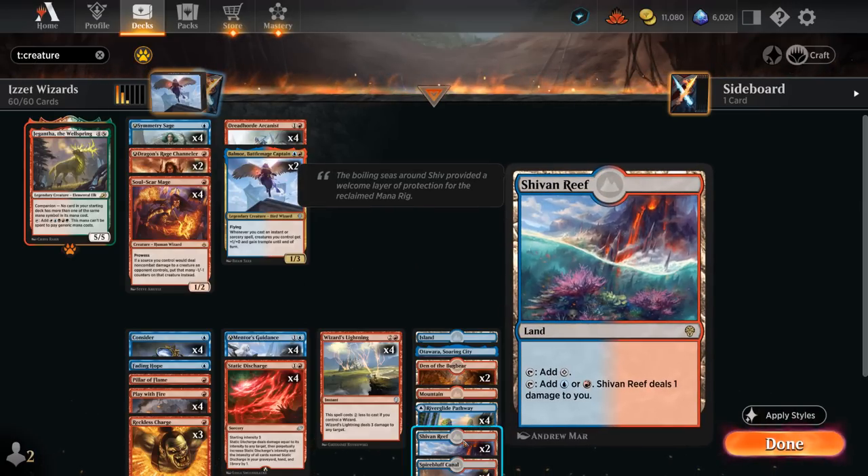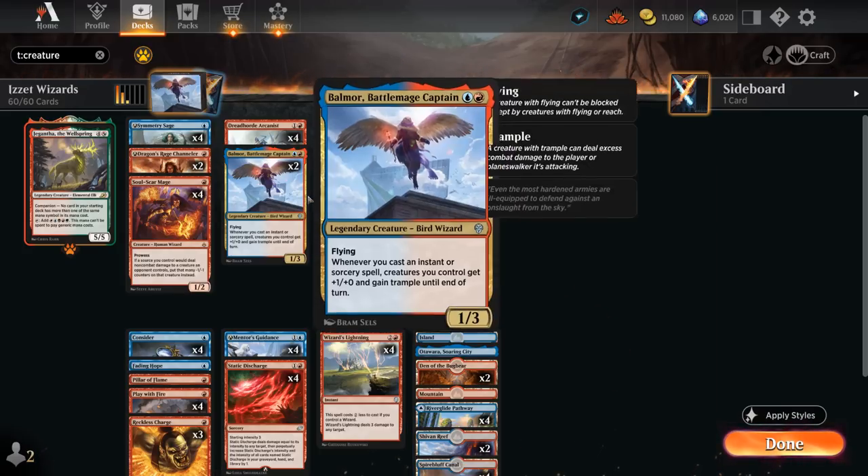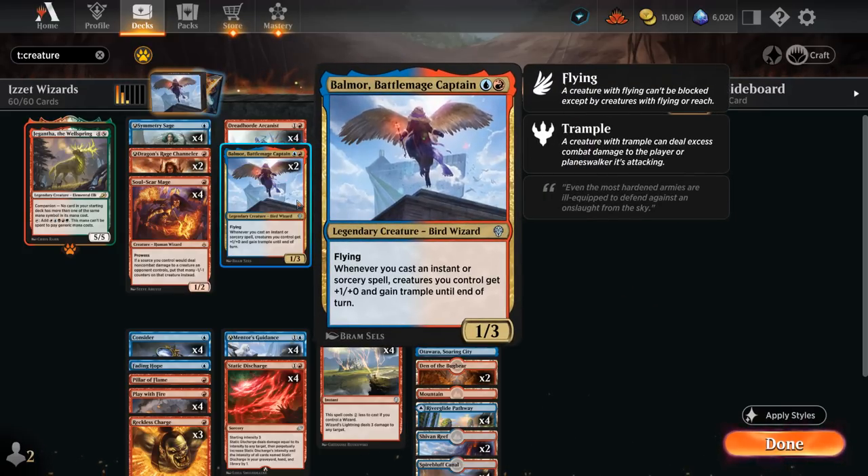Dominaria United introduced two copies of Shivan Reef in our mana base, as well as two copies of Balmor, Battlemage Captain — a two-mana 1/3 legendary bird wizard with flying, saying whenever we cast an instant or sorcery spell, creatures you control get +1/+0 and gain trample until end of turn. So great in any deck casting lots of cheap instants and sorceries, which is exactly what this deck is all about.